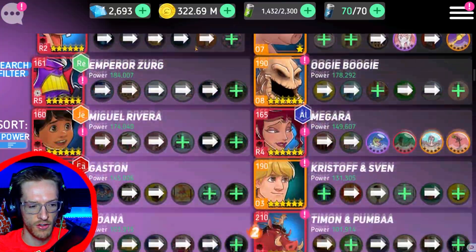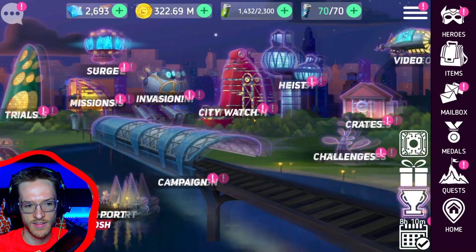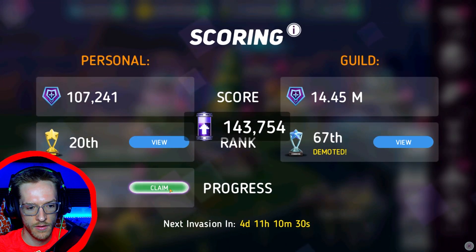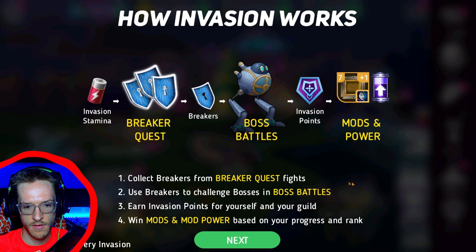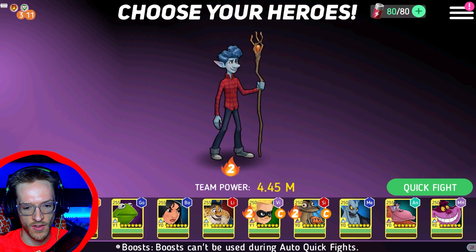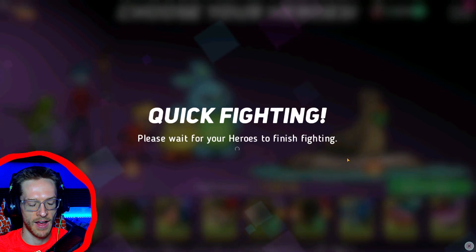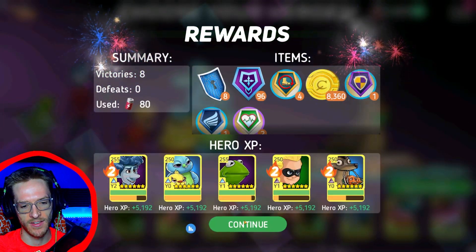Now I can use the rest of my stamina to continue on Pleakley. It was quite a nice little upgrade to Dash actually. Let's do invasion — lovely, we got to Tier 30. I want an invasion that has Dash boosted up. If I can get a lot of fire on Dash and he does that move where he punches six times, you just see the health disappear — it's not right!